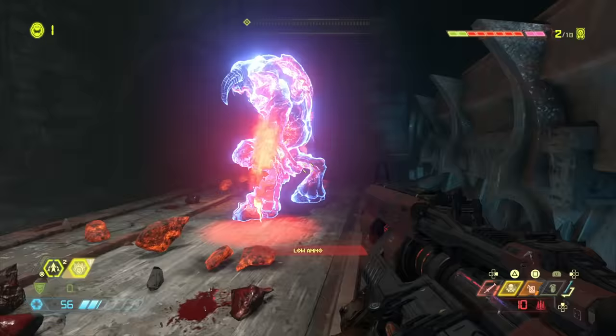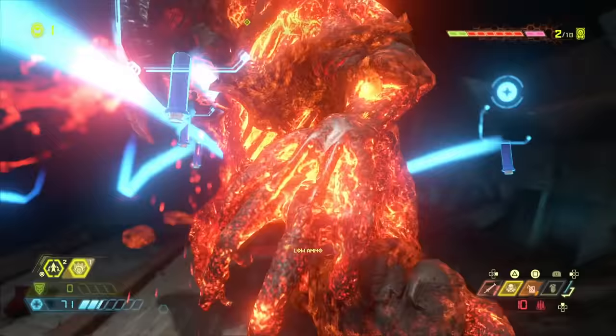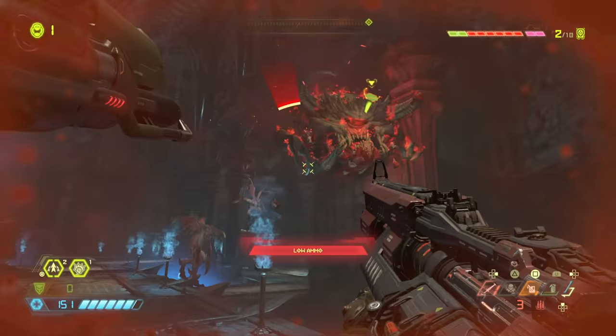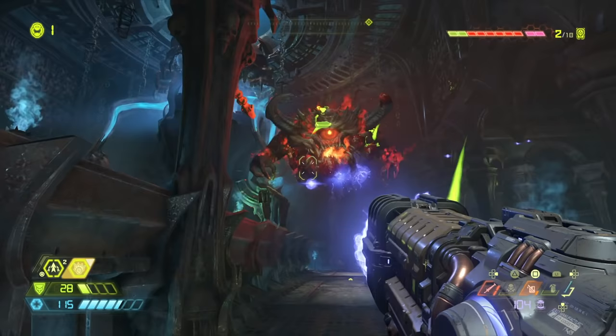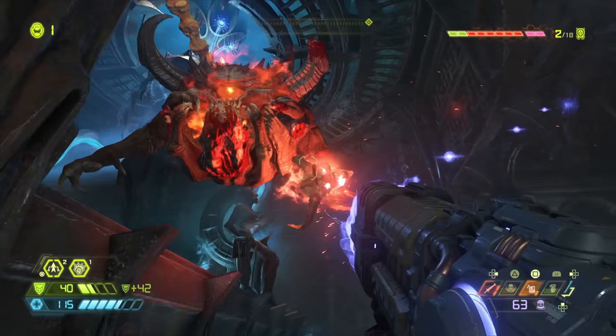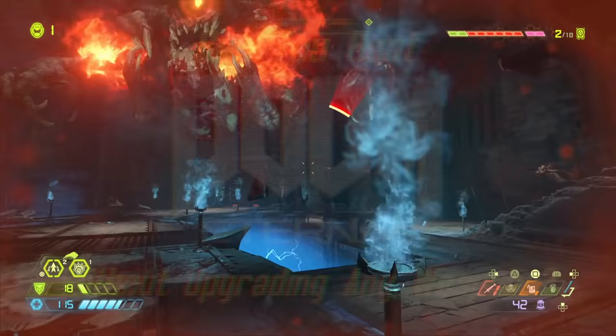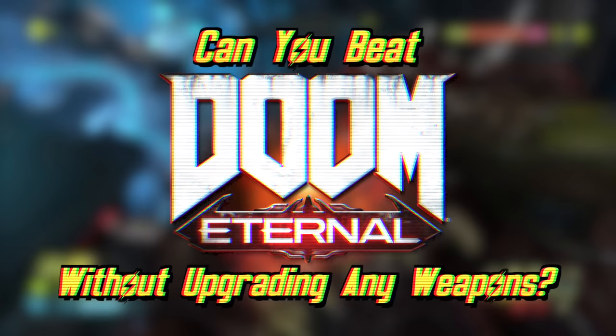From the time the hype train departed the station, the developers of Doom Eternal made it clear that weapon mods were an essential part of the game because of how limited ammo is. You can't just rely on a single weapon anymore like you could with the pistol in Doom 2016. But what if you wanted to keep your weapons as basic as possible — can you beat Doom Eternal without upgrading any weapons?